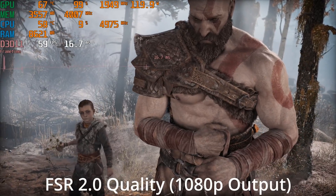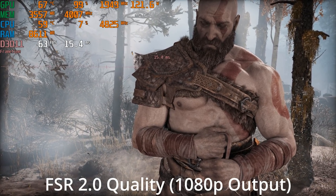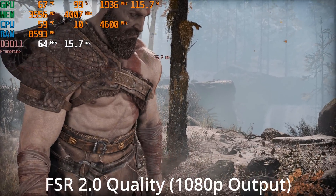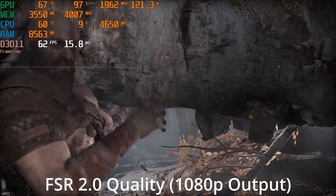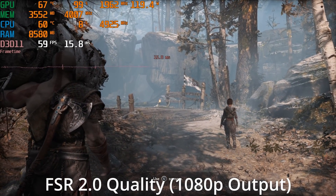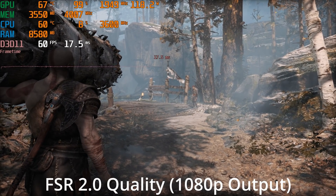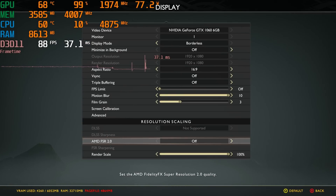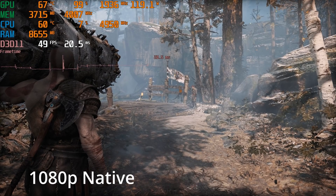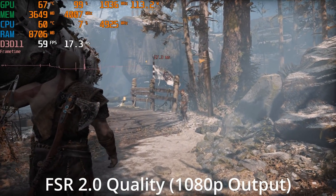Looks like we are still dipping a tad bit below 60 here, so it's not going to guarantee us a locked 60. But I think we're doing significantly better than playing it native, with a minor but noticeable hit to image quality. Overall, this is impressive. I'm really happy that AMD's FSR 2.0 has brought us an upscaling technique for not just AMD GPUs, but doing what Nvidia won't. Standing still with FSR 2.0 at quality, we are locked to 60fps, and without it we are down into the upper 40s — that is a remarkable performance difference given the noticeable but minor drop to image quality.